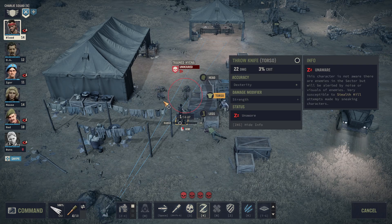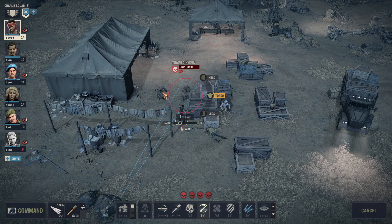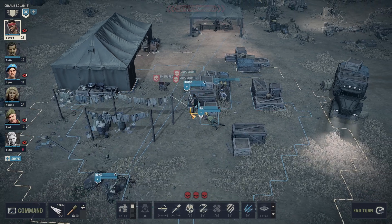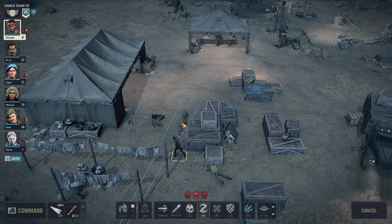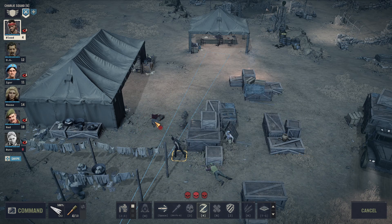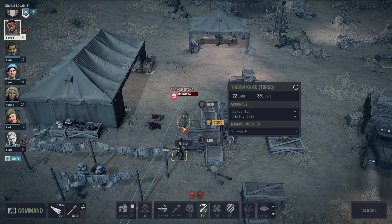Blood's gonna draw some blood. Let's take out this guy. Time to bury that thing — all right, one down. Let's see — about to make mincemeat here. Another knife kill. I admire the efficiency we are displaying. All right, let's see if we can kill them all sort of quietly with our knife. Very efficient.